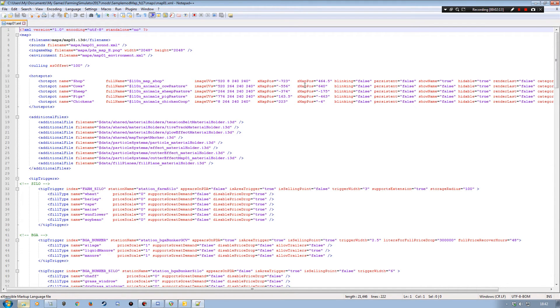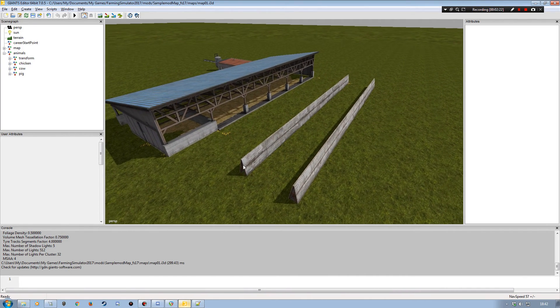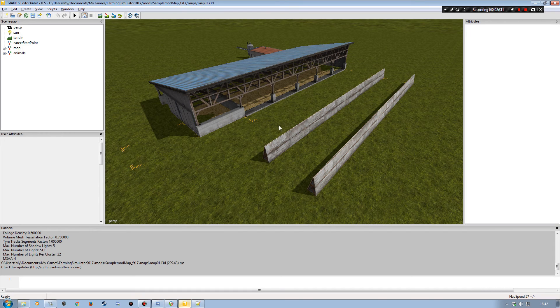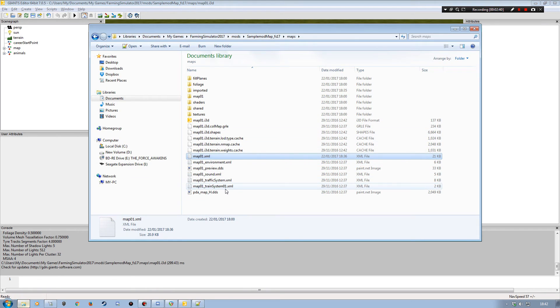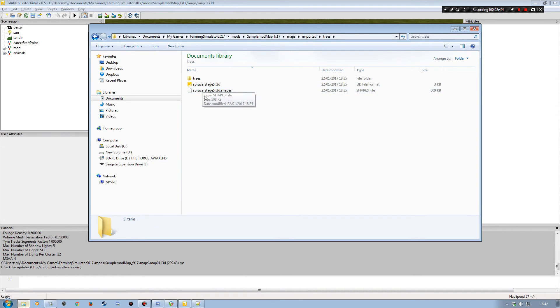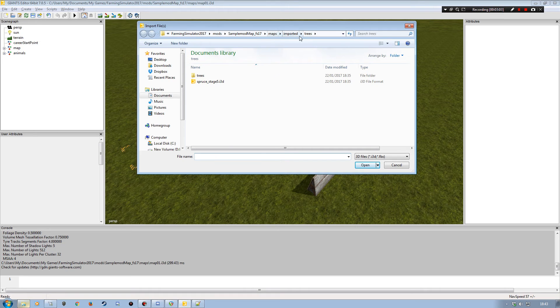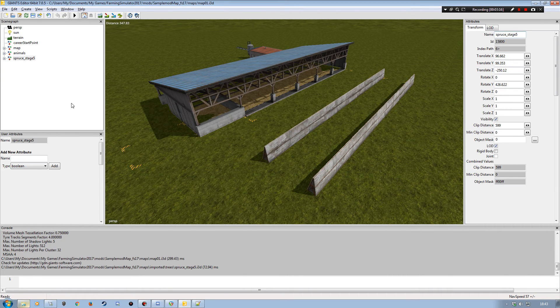What I'm looking for is my X map position and my Z map position. I need to find those on my map itself. What I've done is export a tree from another map — a spruce stage 5 — and created an 'imported/trees' folder in my maps folder. To bring it in, I go to File > Import, navigate to that folder, and double-click the spruce_stage5.i3d to bring it into the map.